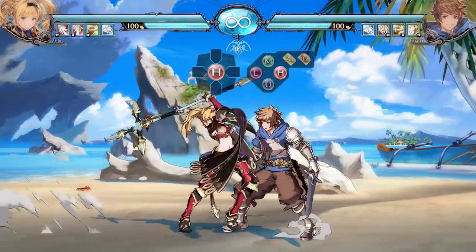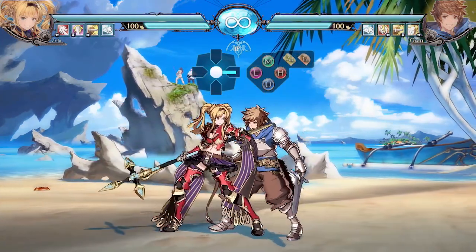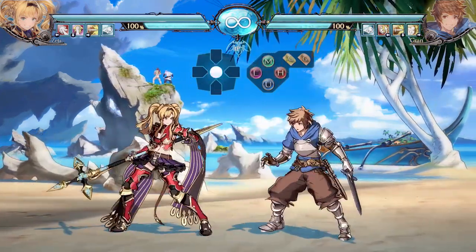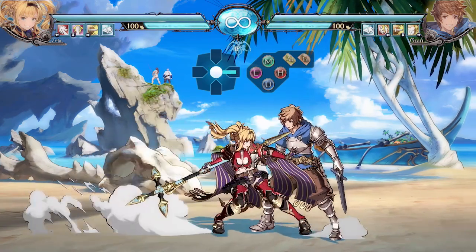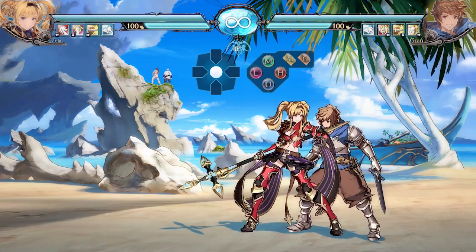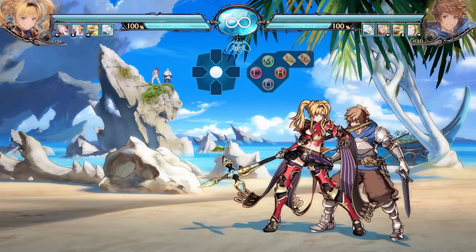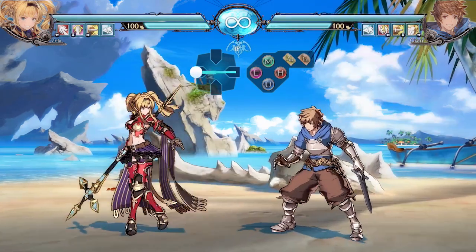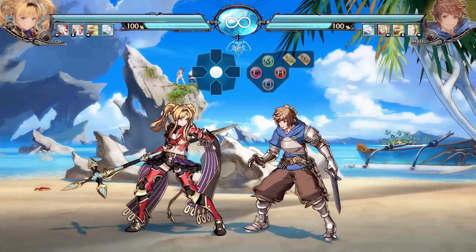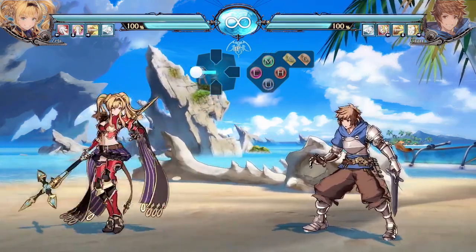Close 5H is a pretty average close heavy — it does a pretty chunky hit of damage and can be really good for frame trapping. If you use your 2L and then your 5H to make sure they're not mashing, it can really hurt if they get caught. It has nine frame startup and is minus eight on block, but it's a decent tool for chunky damage. Whenever you can punish with close 5H, you definitely should.